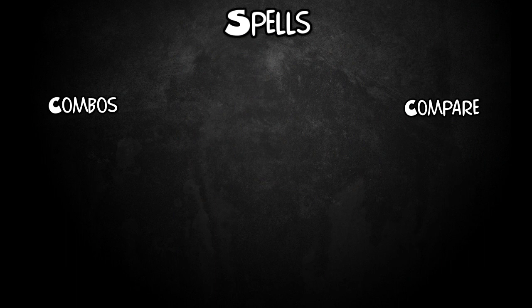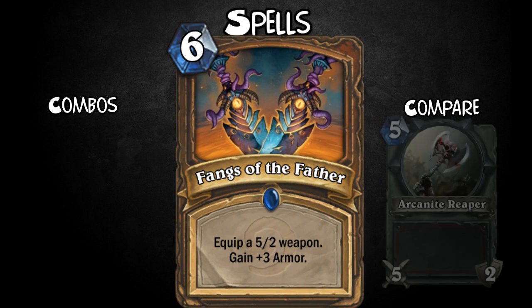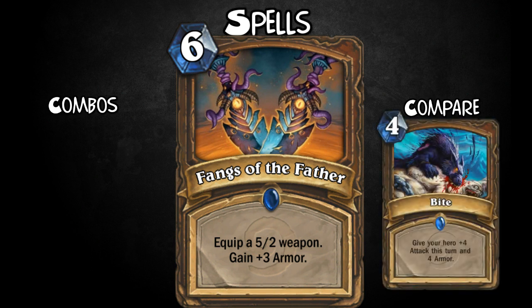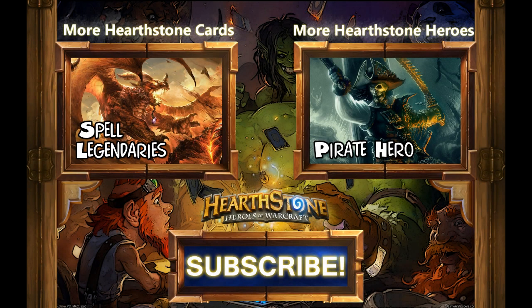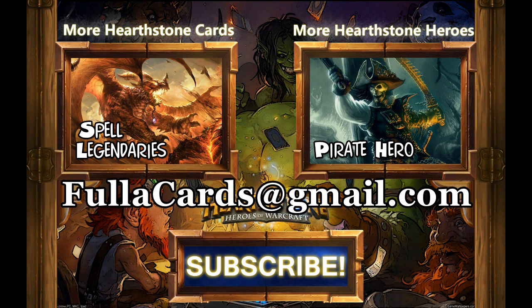Now for the last one, it's another weapon spell — Fangs of the Father. For 6 mana, equip a 5-2 weapon and gain 3 armor. Just like Runesong Gift, a weapon to clear the board or do some damage with armor to protect yourself. With all the ramp spells, you can get this one out pretty quickly. Alright guys, that's it for the Dragon Knight Hero Remade. Coming up, we have Dark Ranger and Elementalist on the way. Don't forget the mod's been getting a lot of updates and you guys have been sending in a lot of artwork. Please leave a like and subscribe — thanks guys, and see you all next time.